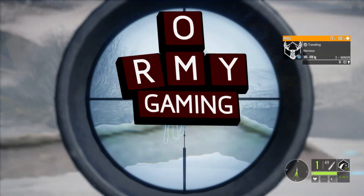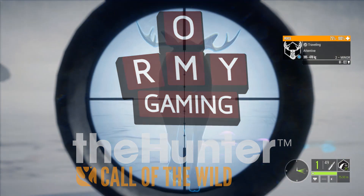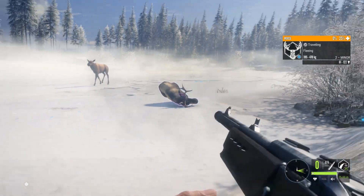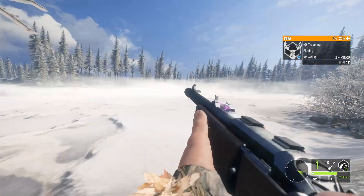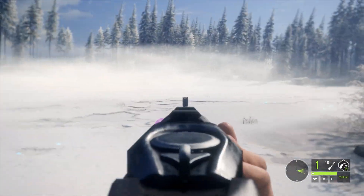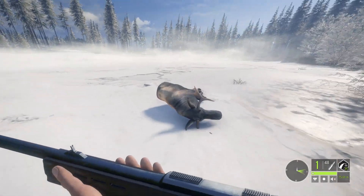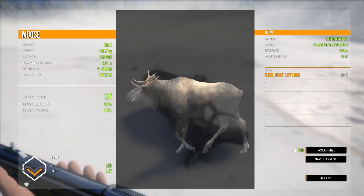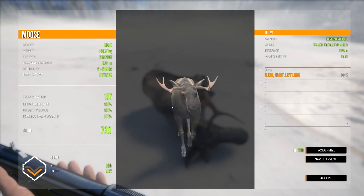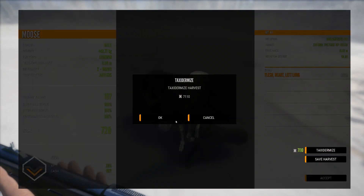Welcome back to the Hunter Call of the Wild. I realized I don't have any trophies from the Medved Taiga in my trophy lodge, so that's exactly what we're gonna do today. We're gonna take a look around and see what kind of awesome stuff we can find from Medved, and we start with this ridiculously small moose. I think that's like one of the smallest I've ever seen, so he's gonna go in the hall of shame.